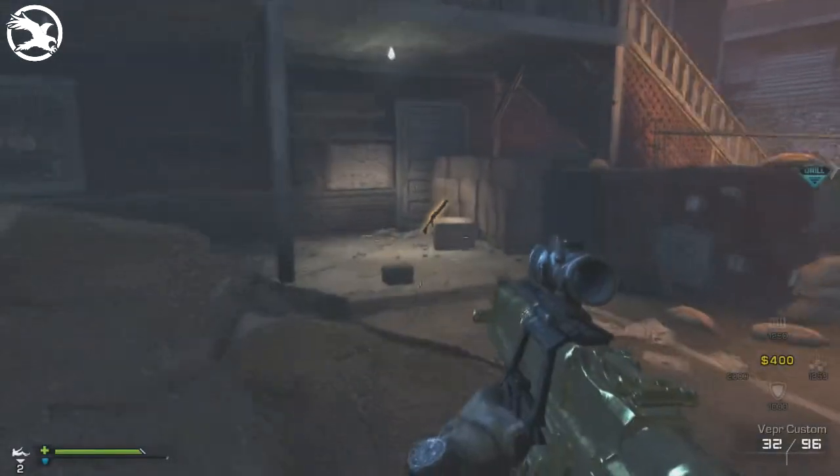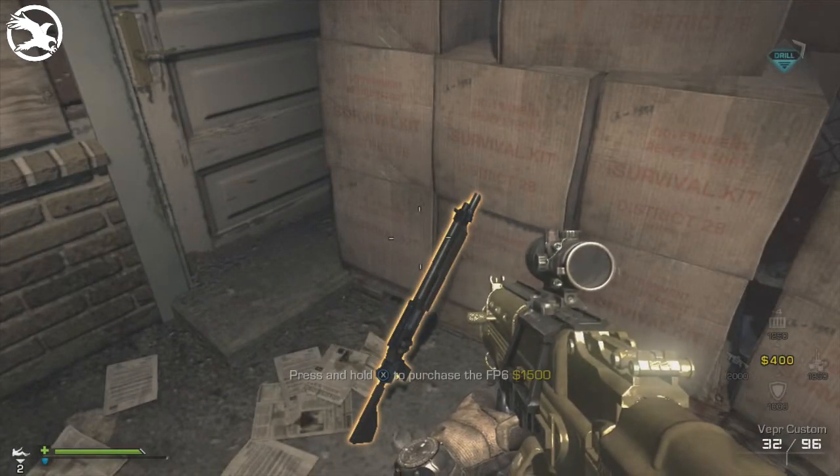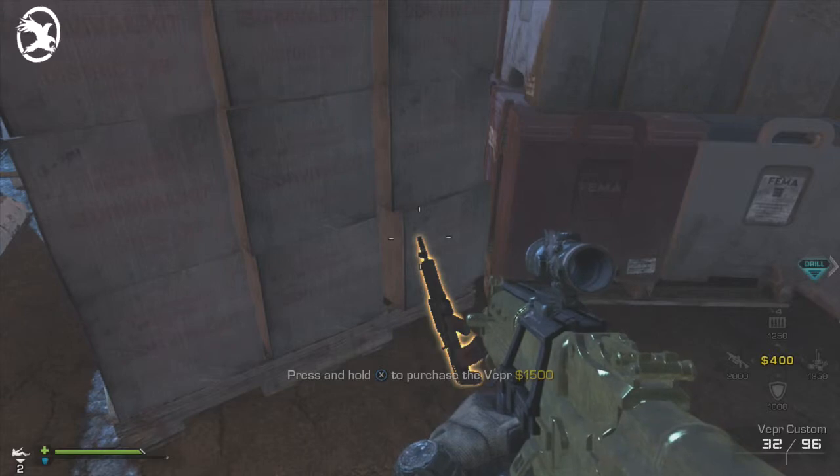Weapon number seven is the FP-6 shotgun which is $1,500. Weapon number eight and the last one in the lodge area is a VPR submachine gun and that is $1,500.